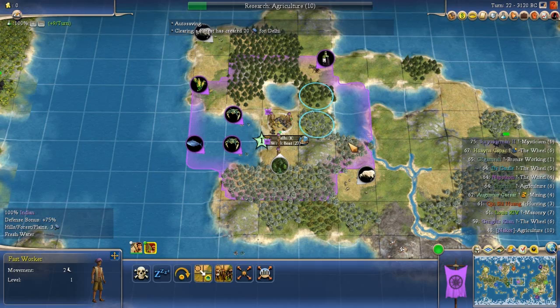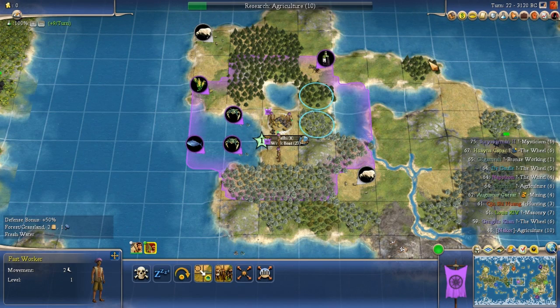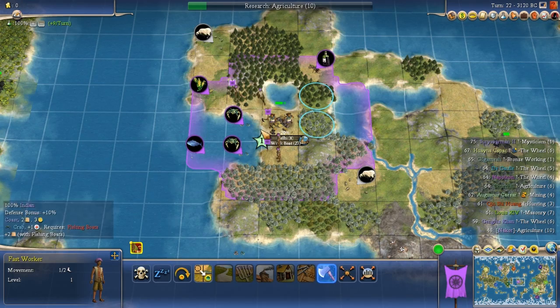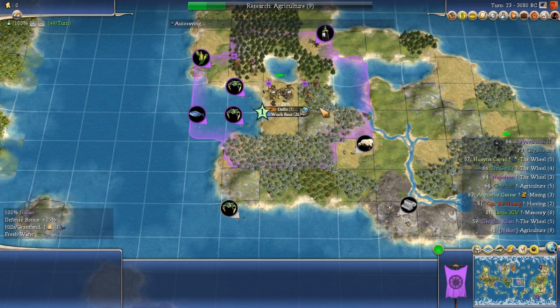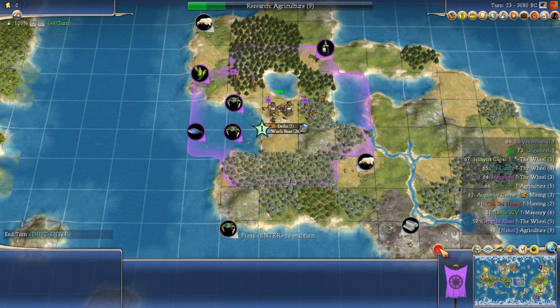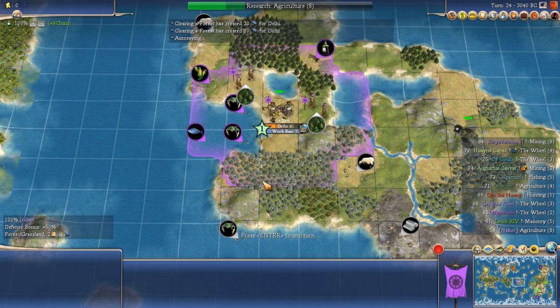It makes more sense to get chopping in play faster and only then go for Fishing tech — I don't need it until this turn because I've been building two workers. I went worker-worker to start in the capital. So I don't need Fishing until now, and it lines up really nicely. Now I have two workers on turn 22 — still size one, the city hasn't grown at all — but two workers is a really big deal. A good comparison: this is like a Zerg fast expansion in StarCraft. You're investing in growth and the future.